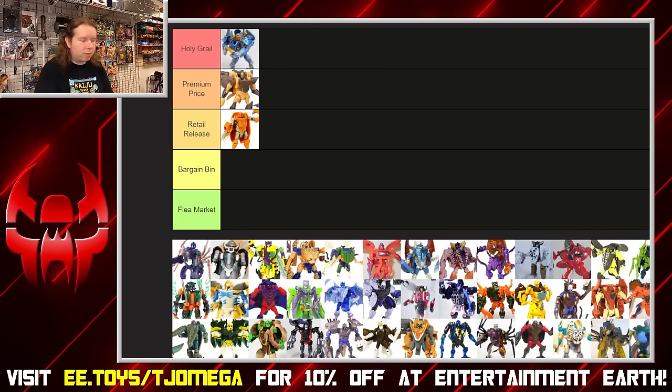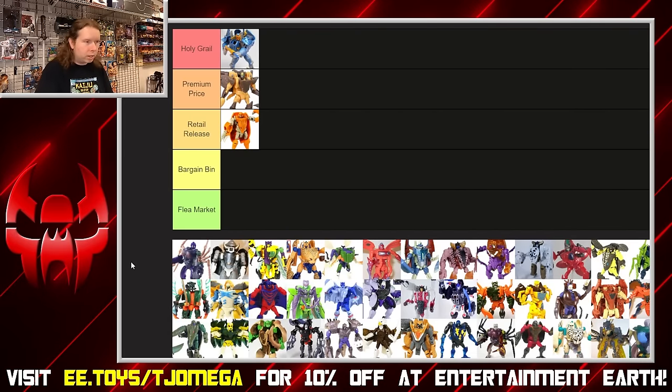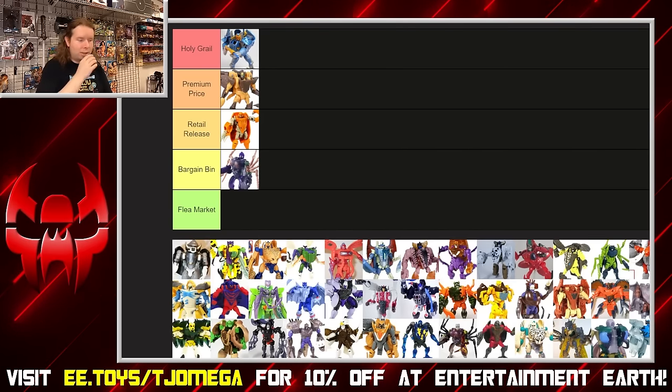Let's bump Baboon all the way up to holy grail — I think that's appropriate. Now for a controversial choice: Black Arachnia. We're completely divorcing this from cartoon accuracy — we're judging it solely based on how the toy looks and functions. Black Arachnia is a Tarantulas mold that had a black widow spider color scheme crammed into it, and in robot mode the color scheme goes all over the place and doesn't really look that good. The mold itself is fine, but I'm bargain binning the toy — it's just not the best looking thing.